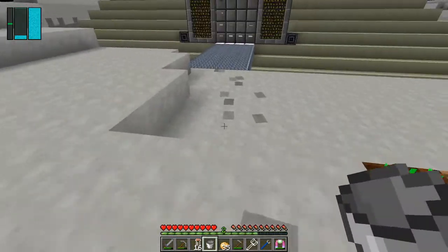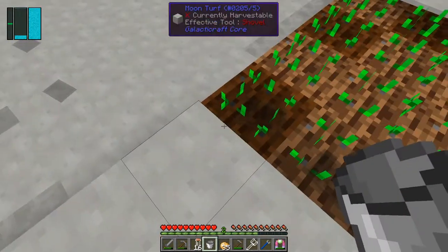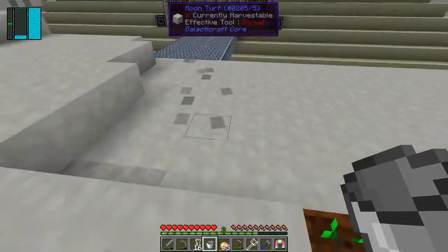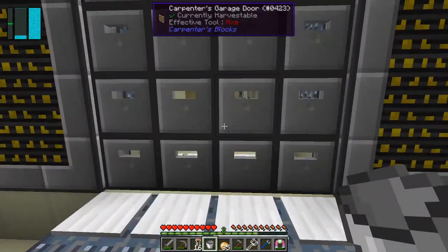In Galactic Science 1, one of the best things you could do was use this — it has a range of about four. Let's put it here so the water bucket should hydrate all of this area. I think it does four in both directions. You can see this one is hydrated now — it's gone dark — and that one over there has too. We can speed that up with bone meal of course.